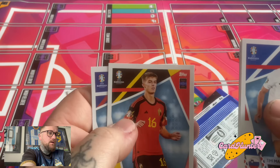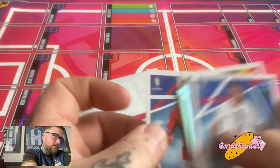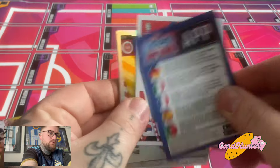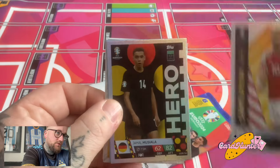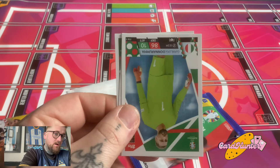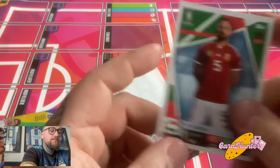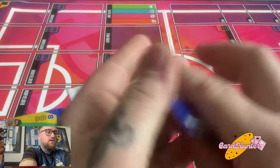Going through the bases — we've got a nice captain, a Grealish ultimate, Harry Kane purple, Gvardiol, Charles — I won't even attempt to pronounce his surname — Cherny, whatever his name is. Then we've got a QR code, a Mitrovič, a nice centurion, a Christian Eriksson, a Musiala hero card, a blue crystal parallel, another ultimate Kane, Donnarumma, McLean, Viola — and that concludes that pack.